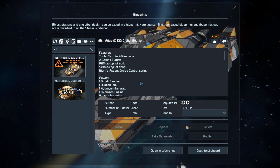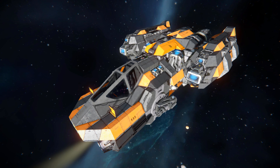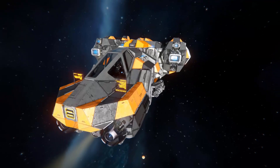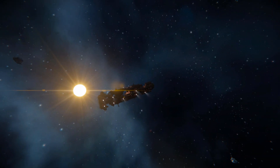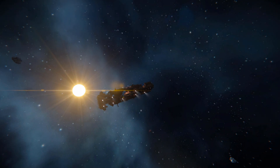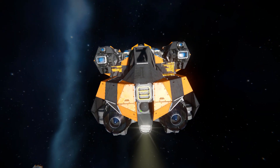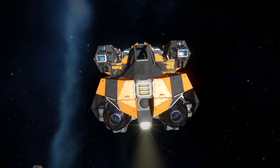We're going to have a quick look around the outside, then fly around for a bit and see how it handles. At the very front we've got our fighter cockpit, which is surrounded by some dark gray armored blocks.